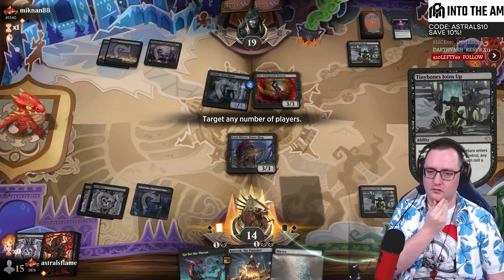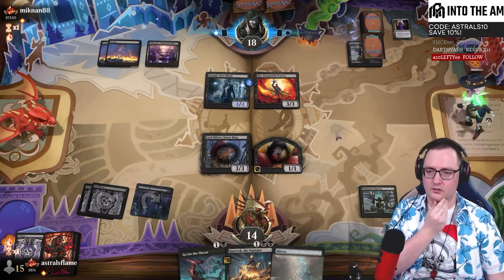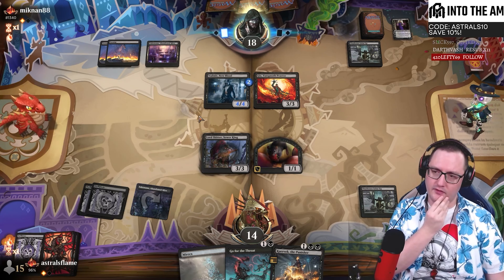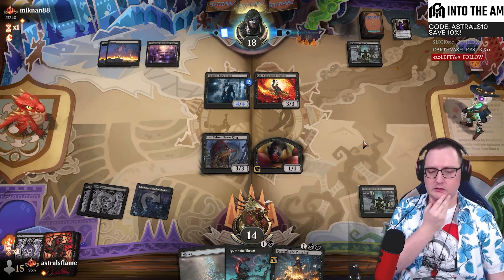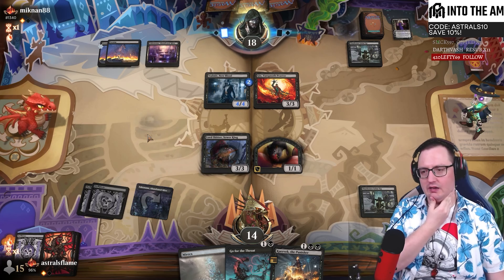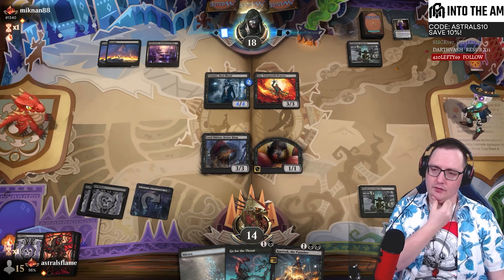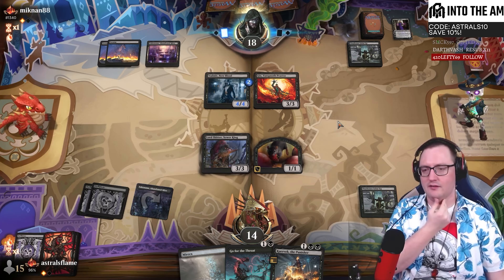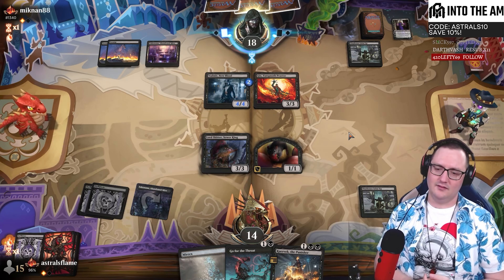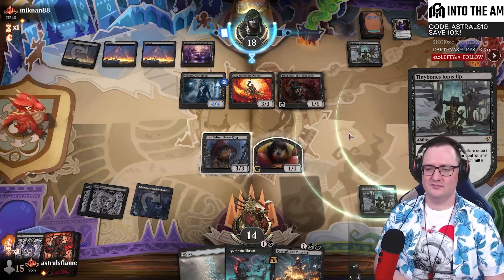Rat rat, losing land. I don't think I risk doing anything with the Murex. That's a crime. I'll copy - what you got? Is it a land? It's a Cut Down. Do I attack in? I think I do - we can just attack in for six damage here. Pass the turn. I cannot protect Gisa at the moment.